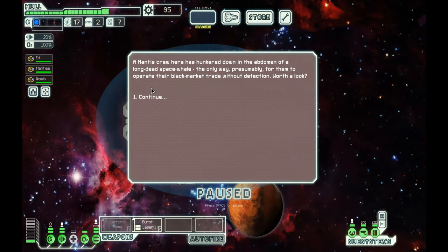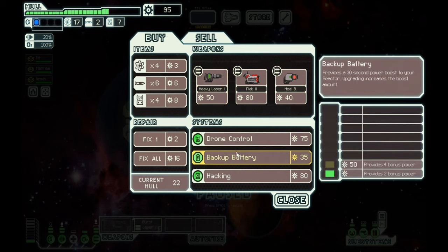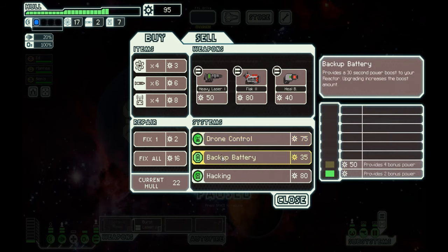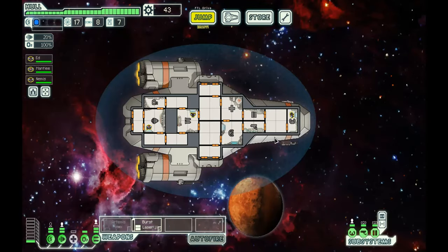A Mantis crew has hunkered down in the abandoned remains of a long-dead space station for their black market trade. They've got six missiles, which I feel like we need to buy no matter what. We could switch up our weapons, get drones — but we don't own any drones. There's a hacking drone — target a single system, lock its doors, and temporarily disable or disrupt it, but it requires a drone part to launch. Let's just buy every missile we can — we're good on fuel.